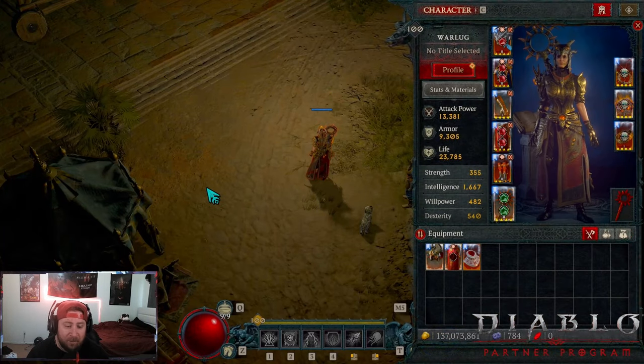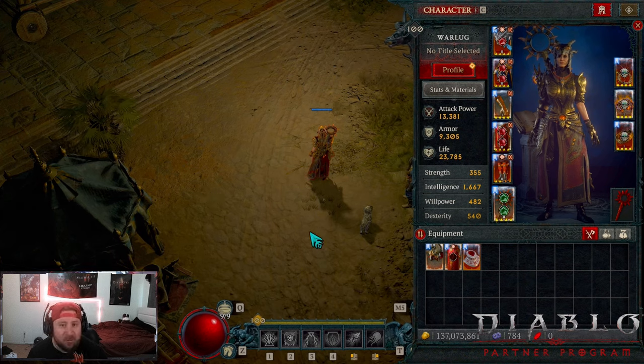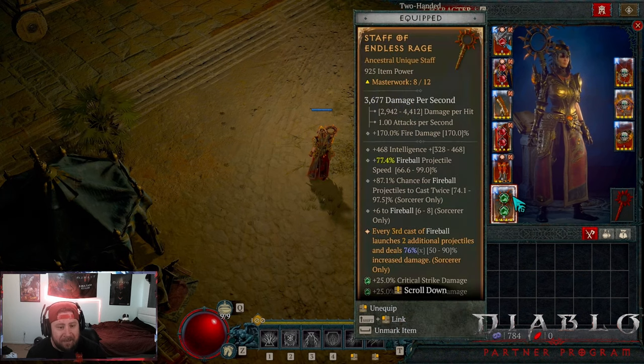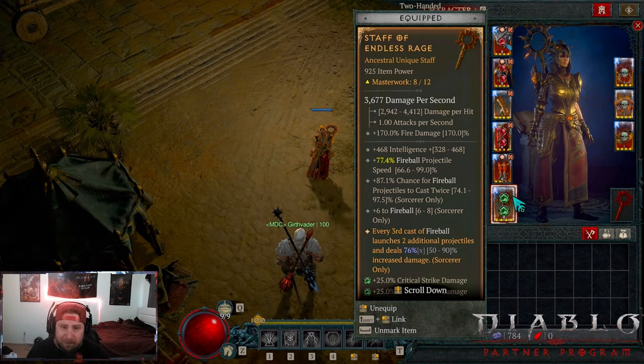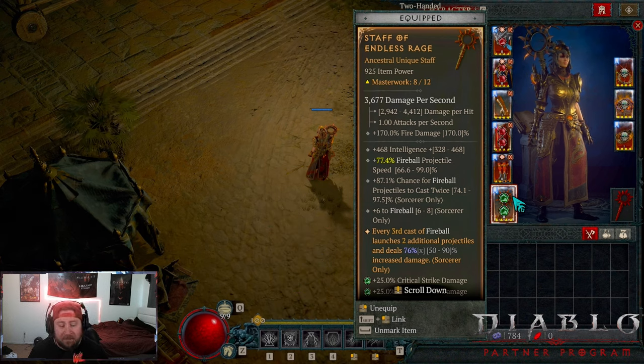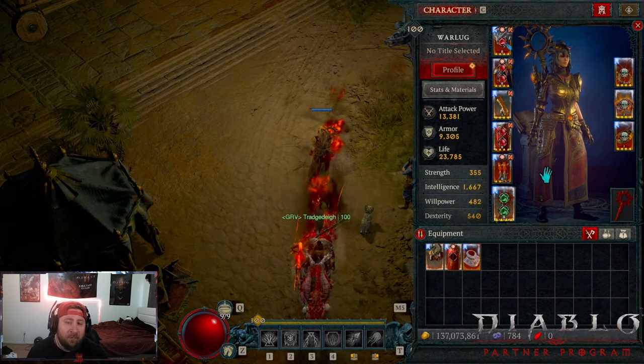What's up guys, War here, welcome back to the channel. Today I'm bringing you the first build guide of very many. It's season five and I've been playing Sorcerer day three, and I've just been having an absolute blast. I leveled up with Incinerate, got to play a little bit of Blizzard, but I've really zeroed in on bouncy bouncy Mario fireball, and this build has been unbelievably fun. It's very very strong, very very fun — by far probably one of the best clear speed builds for Sorceress in season five.